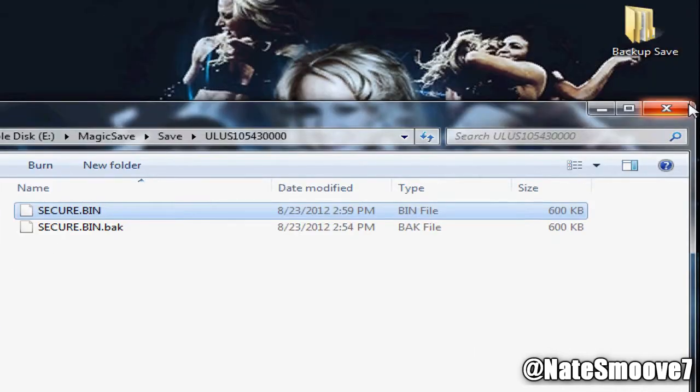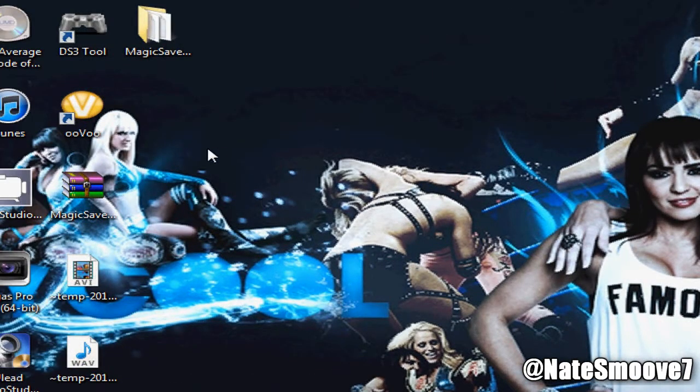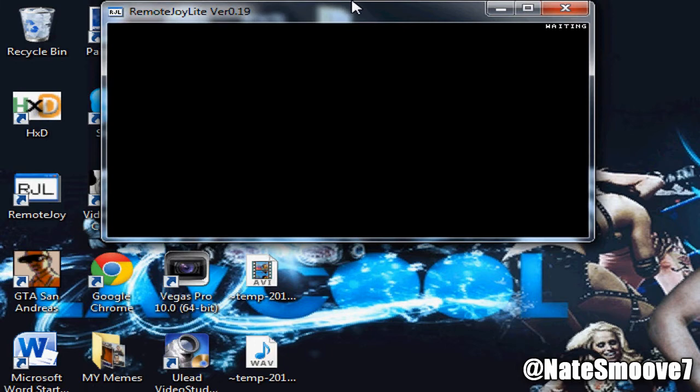When you guys are doing this yourself, you guys can explore and stuff like that. I'm only used to changing names using Magic Save - I'm not used to doing all those other things. I usually use CW Cheat and the memory editor, which is easier for me. I like doing things the manual way for some reason. Now you can disconnect your PSP from the computer and go back to the game - let me open this up, it's going to pop up. Let's hope it pops up.